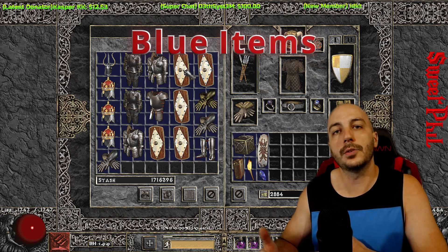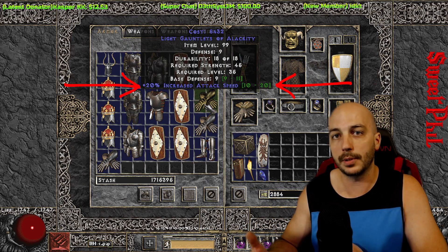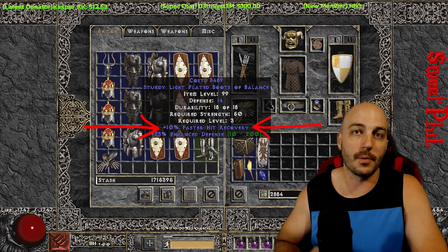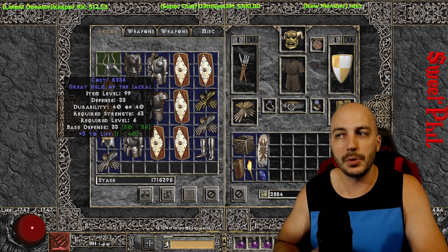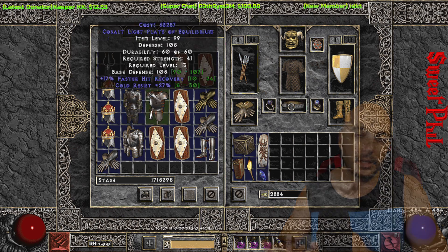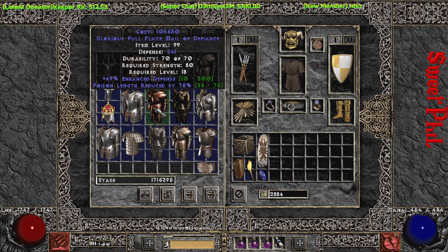Don't forget from these vendors too — if you can't find any good item for slots like boots or gloves, you can find things from any vendor. Going over to Gheed, you can find boots with faster run/walk, increased attack speed gloves, different things like that to fill in and make up for items you haven't found along the way.